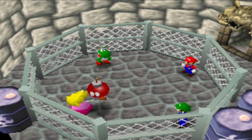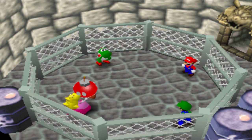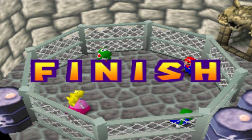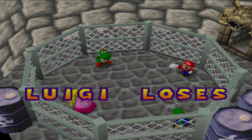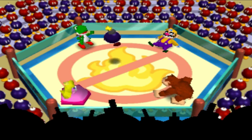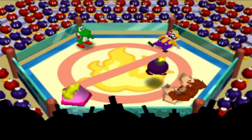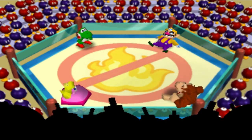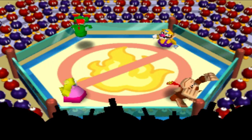Hot Bob-omb is a four-player minigame that ends when the Bob-omb explodes on the last player holding it. This is one of the rare instances where a 'This Player Loses' is displayed instead of the usual 'This Player Wins' message. In Mario Party 2, it's a battle minigame that keeps going until one player remains. If the player does not catch the Bob-omb in time, they are unable to move for a little bit. In this version, the Bob-omb also explodes a little bit faster.